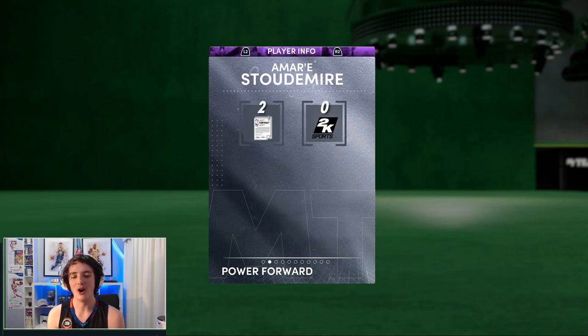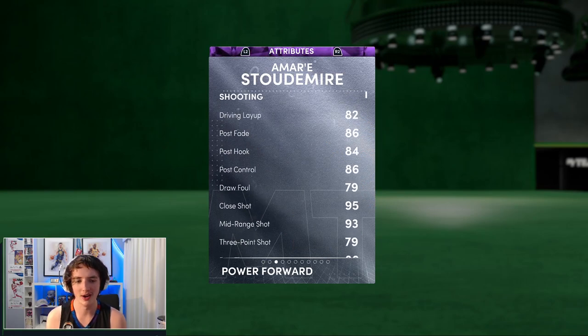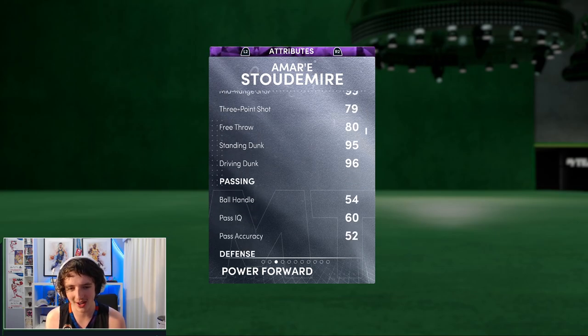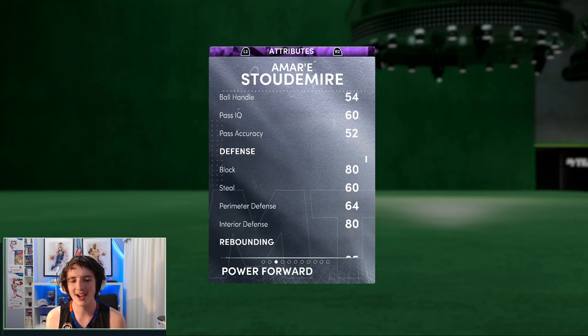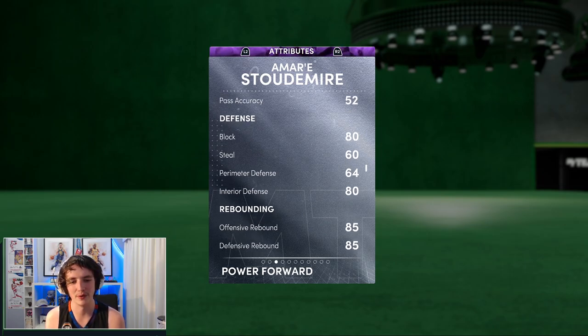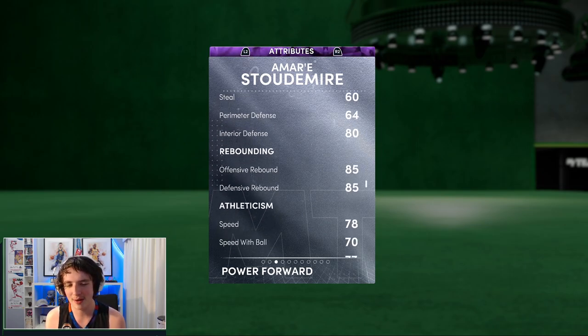This card, on paper, it doesn't look too good. It only has a 79 three-ball, it does have a 96 driving dunk and 95 standing dunk, which is very, very good. His defence is where it looks very, very shocking — he's on an 80 block and an 80 interior, not the greatest for a centre or a big man inside. His rebounding is in the mid-80s, not the greatest either.